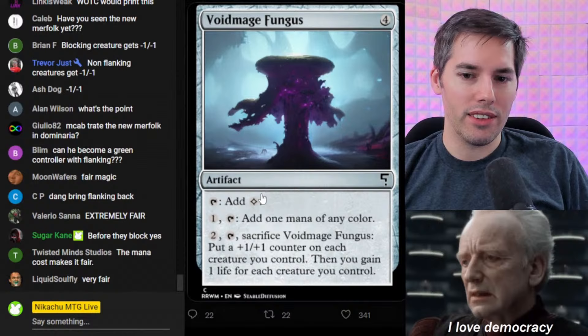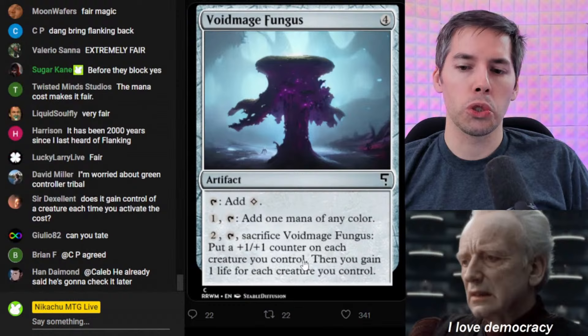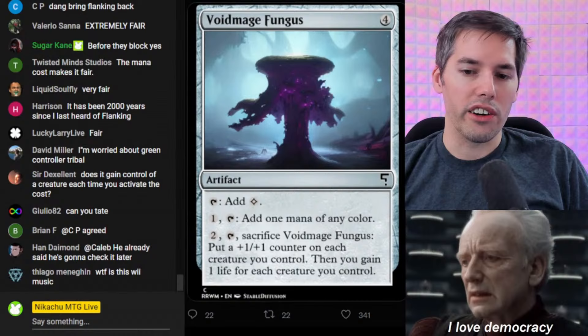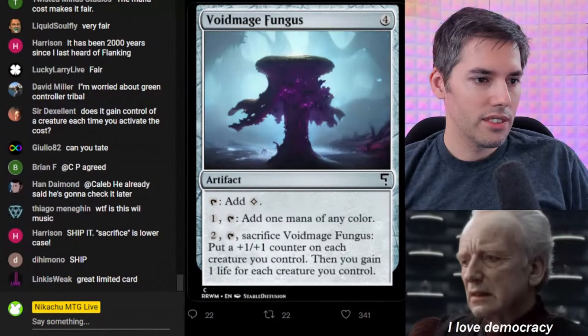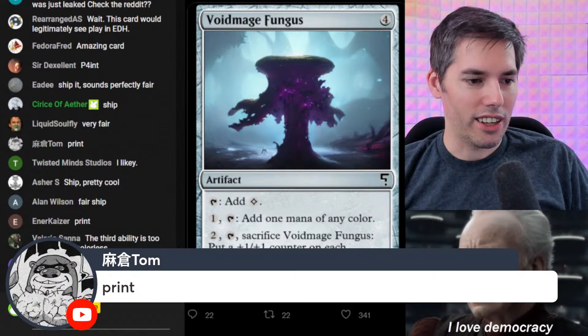We have Void Mage Fungus. For four mana, an artifact — tap, add mana: it's a mana rock. Pay one mana, tap, add one mana of any color, so it filters mana. Or pay two, tap, sacrifice Void Mage Fungus: put a +1/+1 counter on each creature you control, then gain one life for each creature you control. That is a fair card if I've ever seen one. Great limited card — print it, ship it. This would legitimately play in EDH. Let's ship this card.